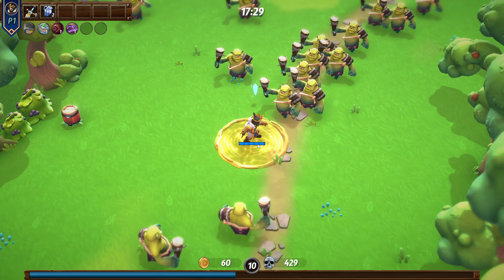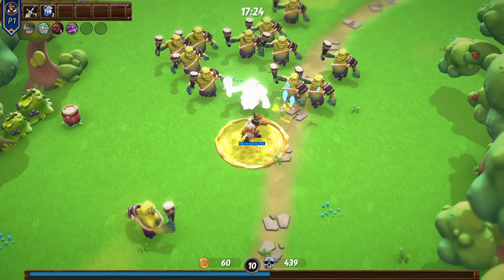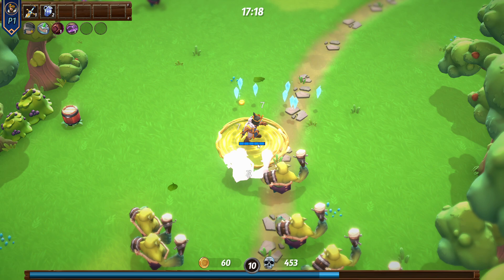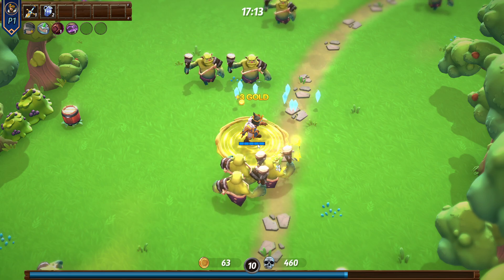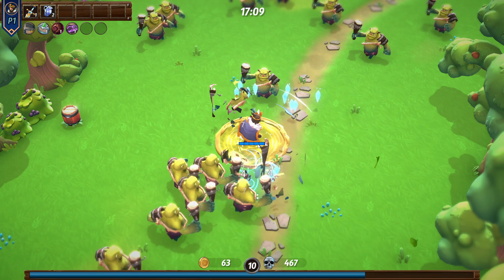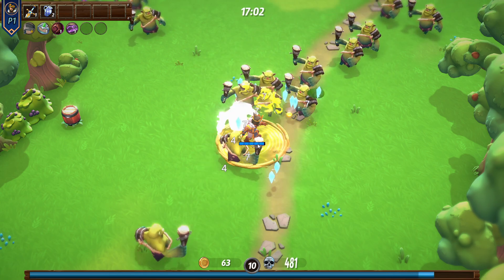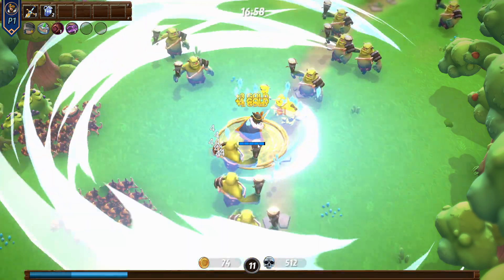This is a melee round now — there are no ranged guys attacking us. So I'm just going to stand still. Because of the armor and hit point regen I have, these guys can't do any damage to me. During all the melee rounds this is going to be true — you're just going to stand in one spot and let them come to you until a boss pushes you out of the way or forces you to move.